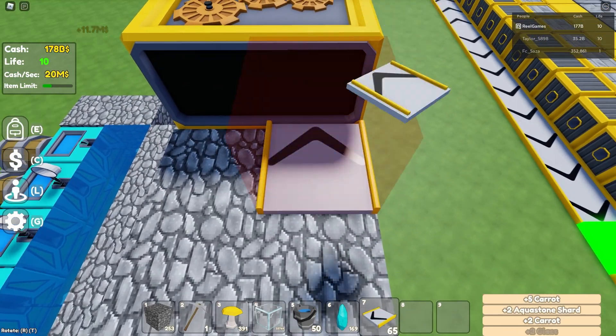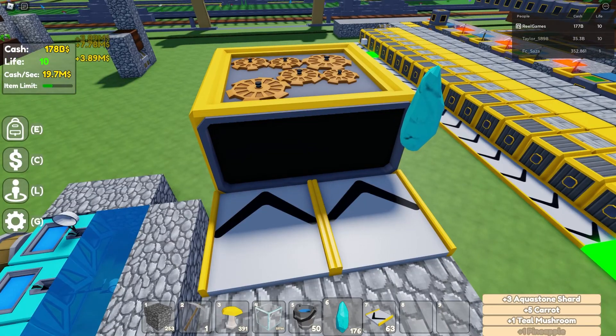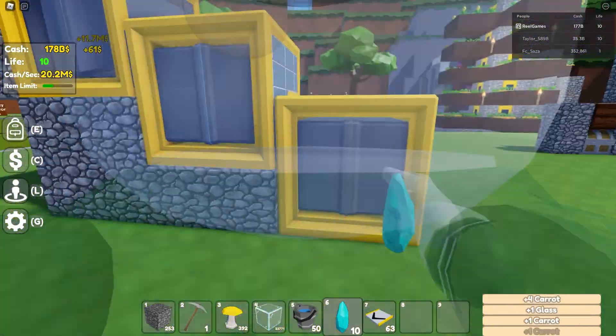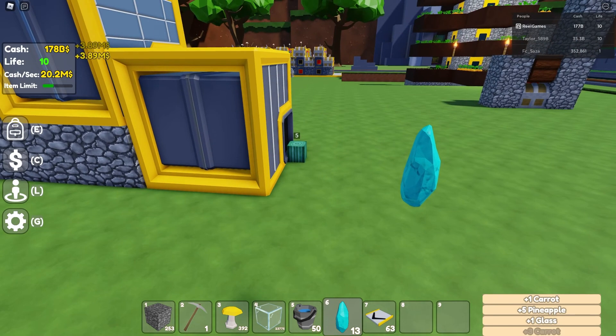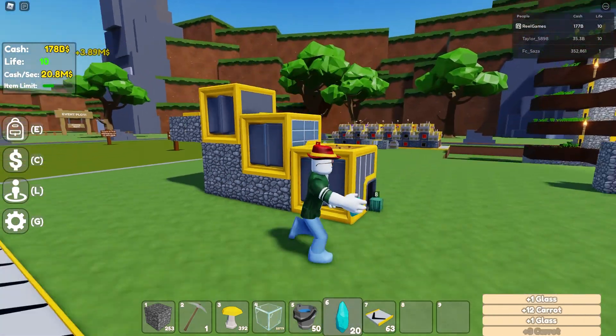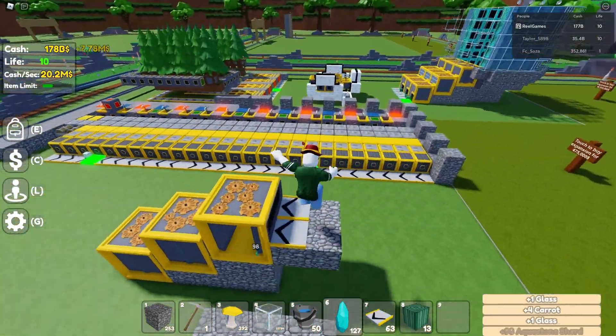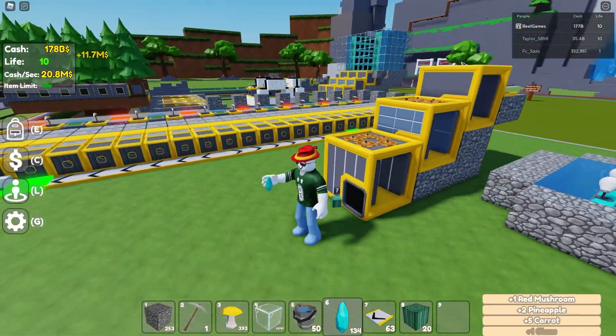Let me show you this quickly — if I grab some conveyors and throw these aqua stone shards in here just to show you that this system works, as you can see there are the pillars right there. That is the basic premise of this farm.